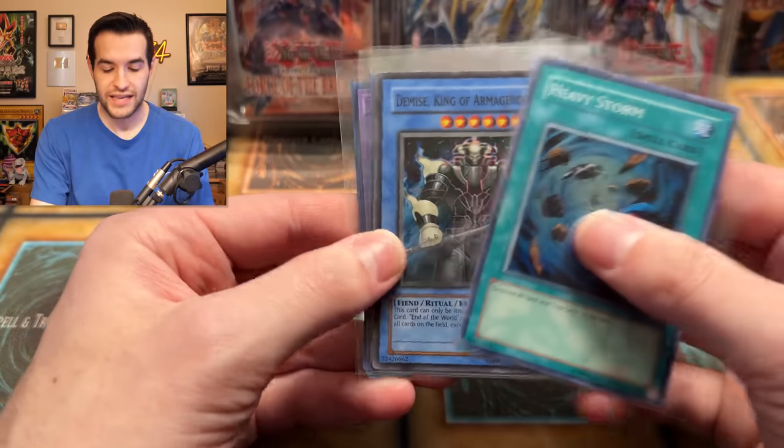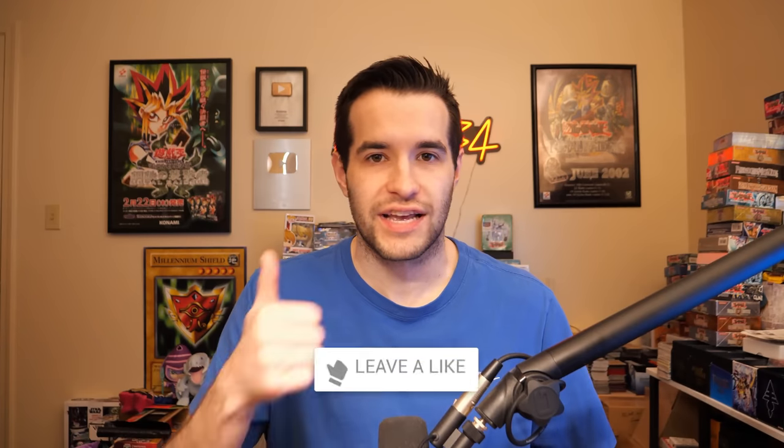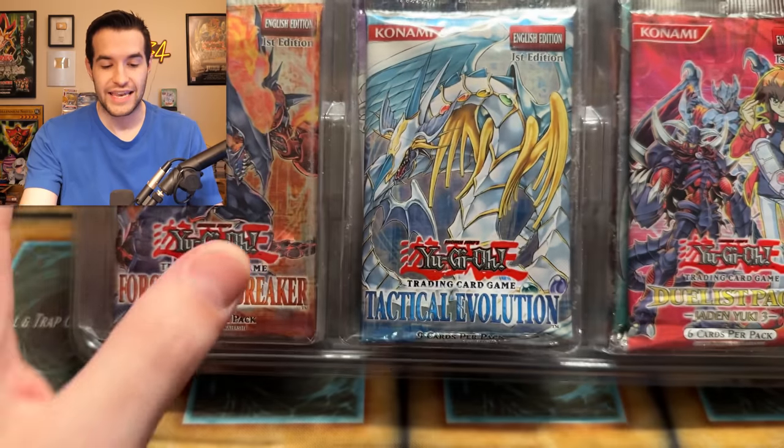But before we open them up, we do have a giveaway. I'm giving away these four cards: Heavy Storm, Demise King of Armageddon, Invader of the Darkness Secret Rare, and a Thousand Dragon Secret Rare. Just like the video, be subscribed, turn on notifications, and let me know down below your favorite pack from any of these. There's a lot of GX options — Duelist Pack, anybody?